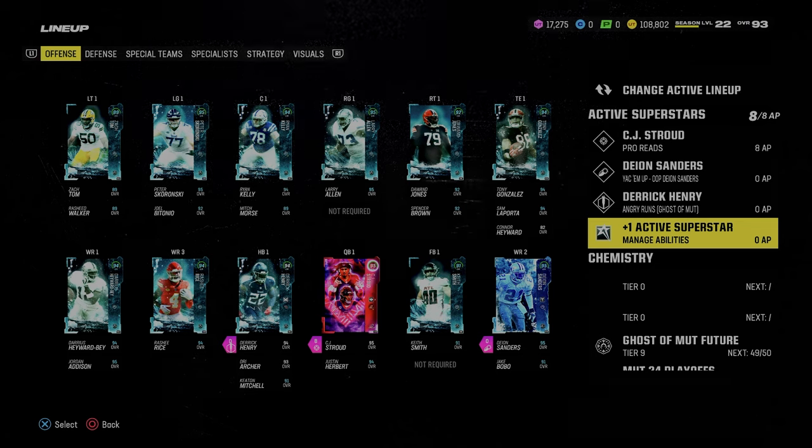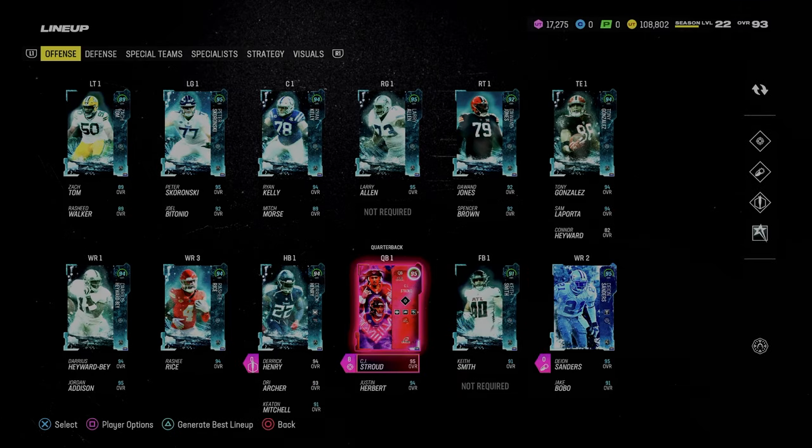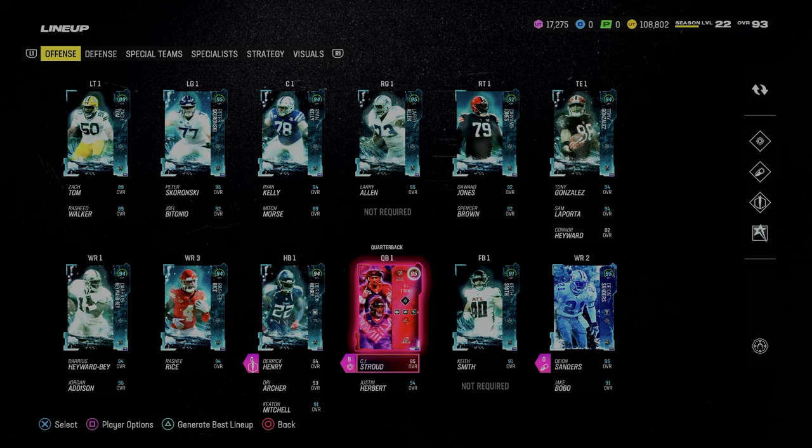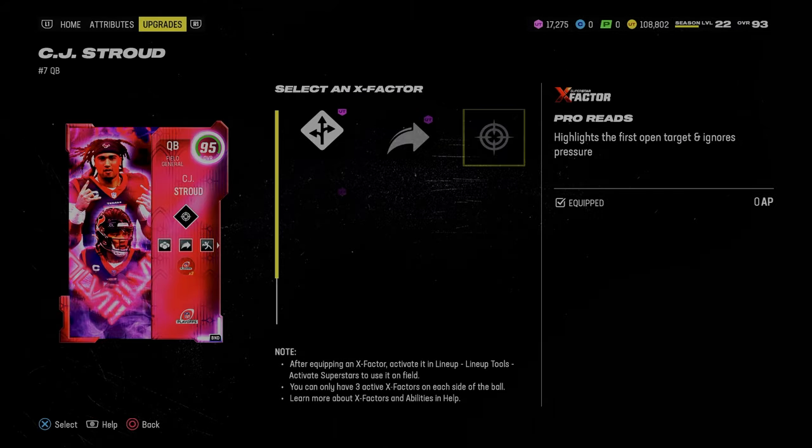The best themed team and the best abilities in Madden 24. I want to do a little update video about this. This card just came out today and it literally changes everything about Madden 24, and the reason why is because of the abilities that we can put on CJ Stroud.